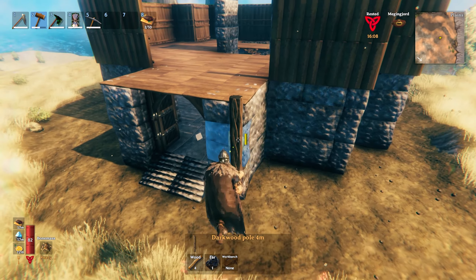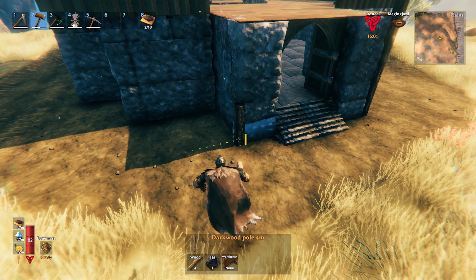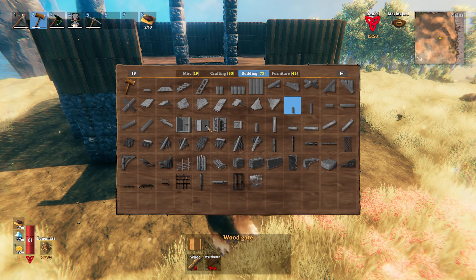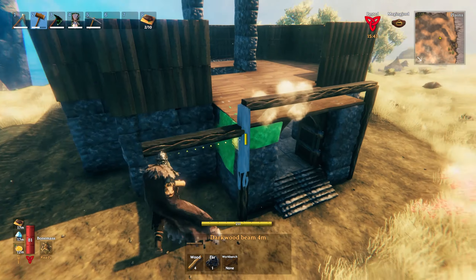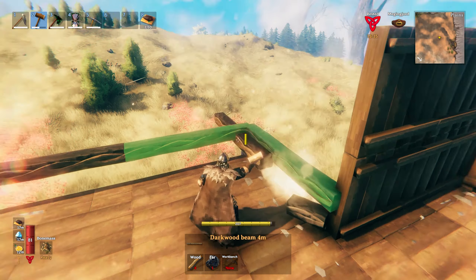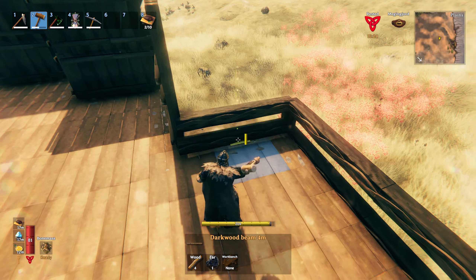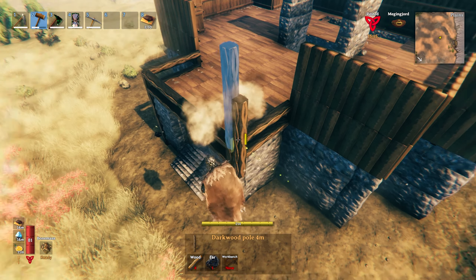Next, do the banister because you need it to do the roof. If you want wooden beams all the way around or just on the front, place them now. Otherwise you can use a stone equivalent — it works the same, just a difference in appearance and material cost. Throw these across, grab the long beam and put that down there. Throw an extra pole on top and we'll get started on the roof.